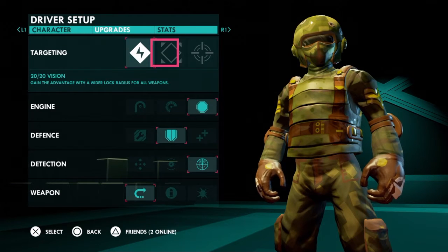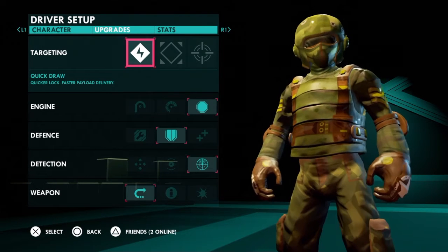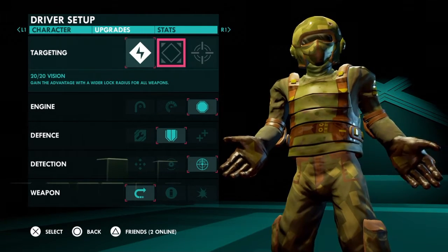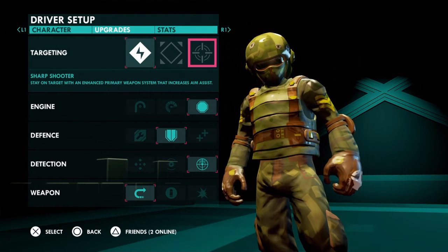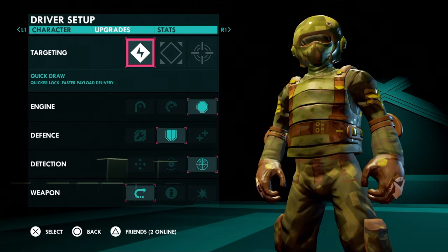These are my upgrades. For targeting, you've got three choices and I use Quick Draw. It gives you a quicker lock and a faster payload delivery for your secondary weapons — your heavy missiles and light missiles — so they get there faster. That's definitely what you want. The wider lock radius is good if you're having trouble getting on target, but it only gives you one thing. The other option just helps your primary weapon, which most of the time you don't want to use too much. So I'm going with Quick Draw.